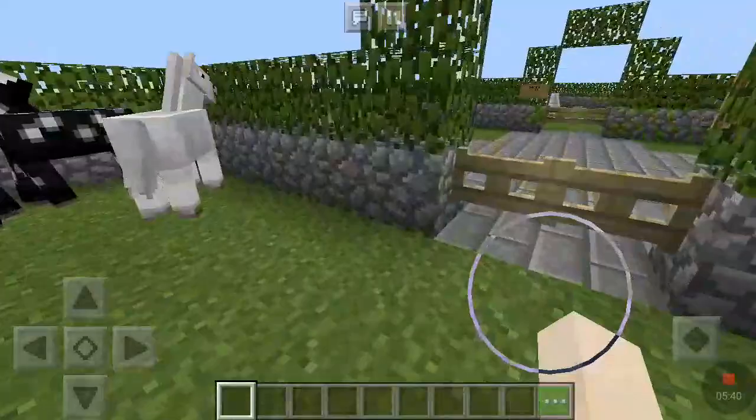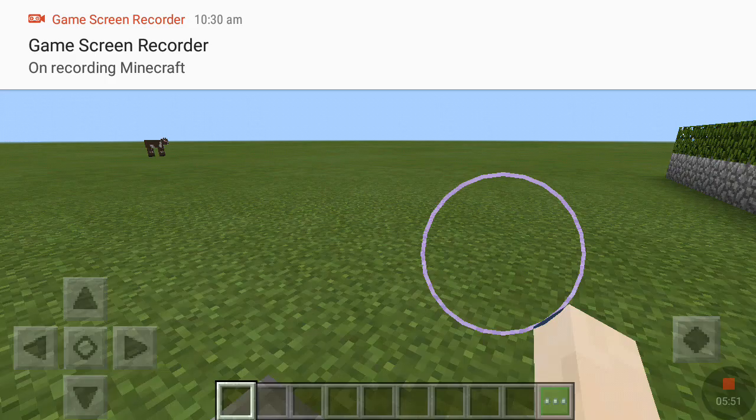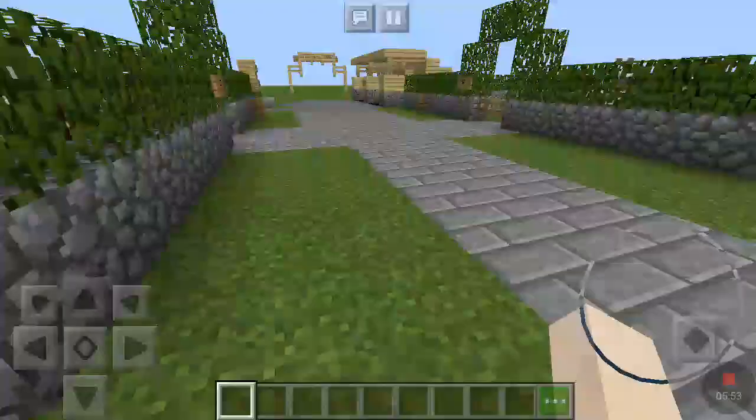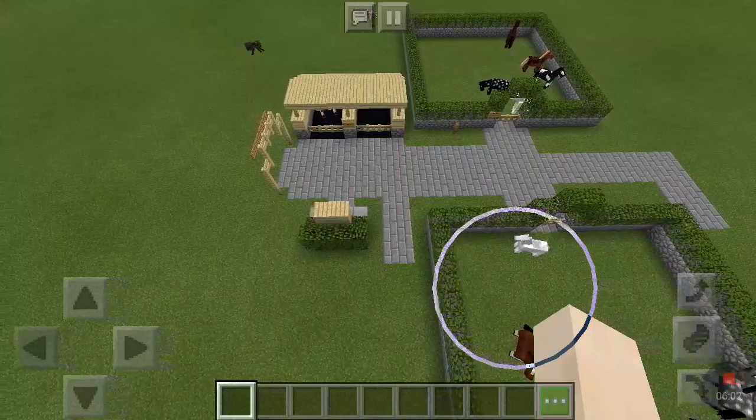If you come out of the gelding field, this path here is going to lead to stables which we'll build in episode two. So that is the Minecraft tour of the stables area.